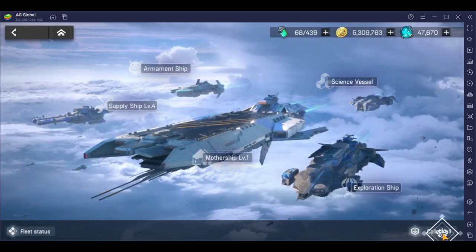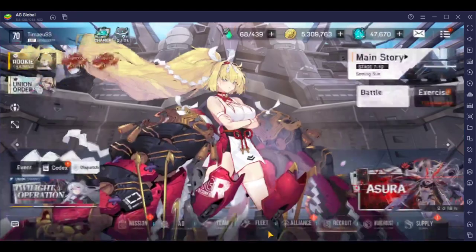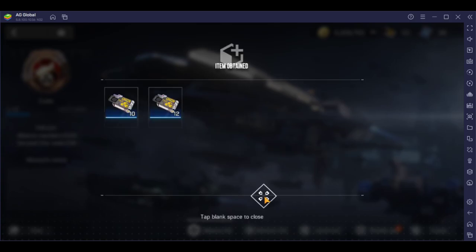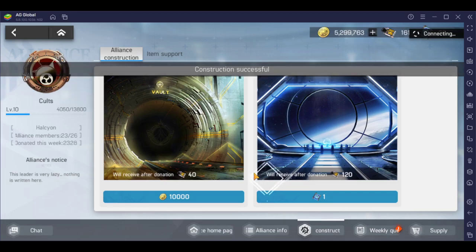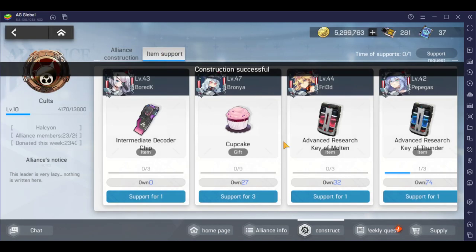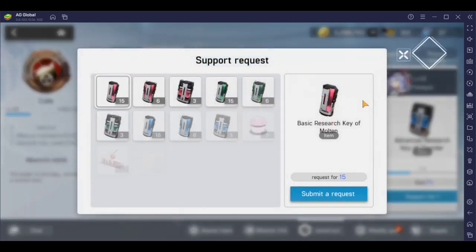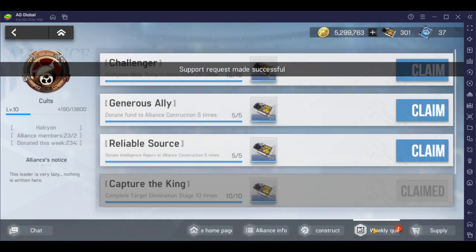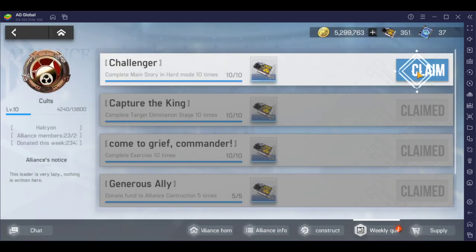I'll collect what I have from fleet, then exit out and go into alliance. Make sure you're getting the alliance currency — very important. Go to construct and donate. And if your alliance is active and everyone's donating cupcakes, donate cupcakes to your members and request cupcakes so everyone can donate and receive easily. And of course, collect everything from the weekly quest.